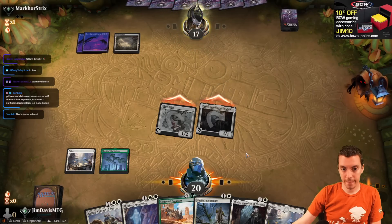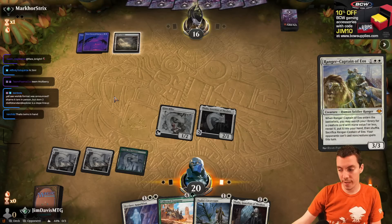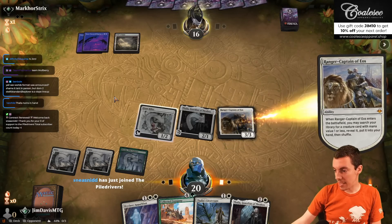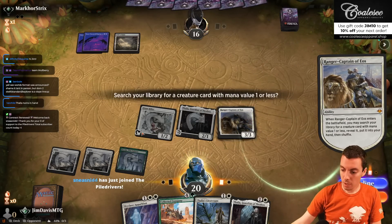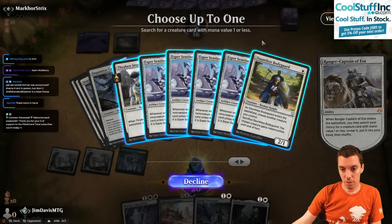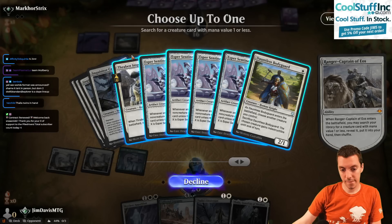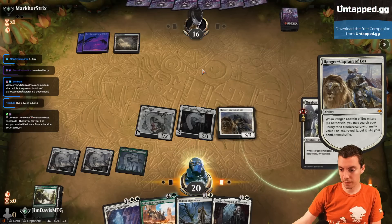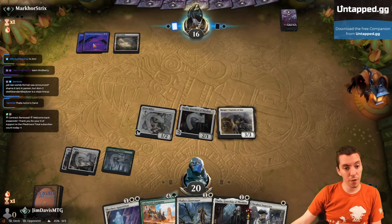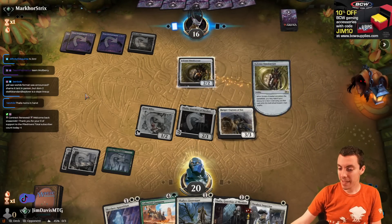Mono Black something. Cast Ranger Captain, get a little card advantage. Probably going to get a Sentinel here. It's probably just Sentinel, honestly. Inspector's not bad either, actually. Get Inspector, say go, see what they want to do. Nothing. No Field of Ruin. Fourth Swamp. Solemn Simulacrum. Okay, that's where we're at.